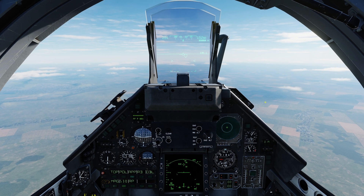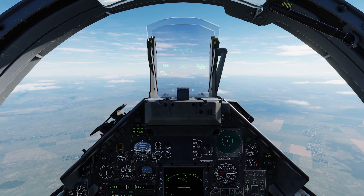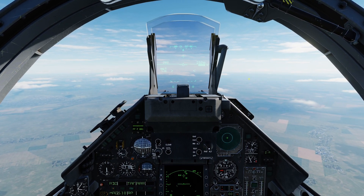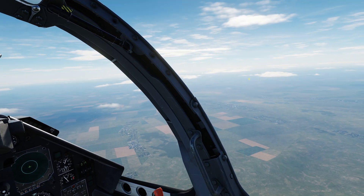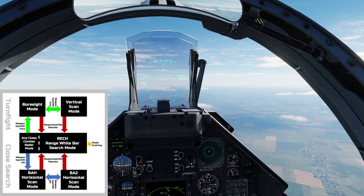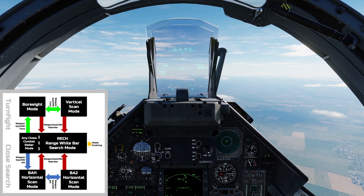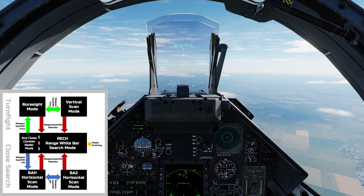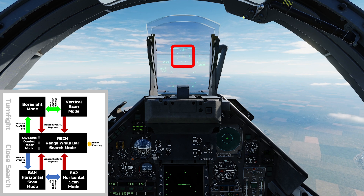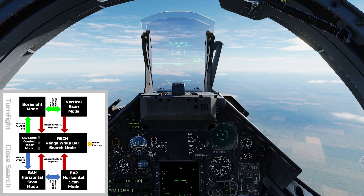I'm going to select the Magic 2 missile using the CNM switch. I can see that Magic is selected on the left hand side. Pressing the weapon system command switch forwards accesses and cycles between what I like to call the turn fight modes. The first is the Boresight mode, indicated by the dashed circle on the hood, and points the radar along the longitudinal axis of the Mirage — in other words, straight in front of you, in a three degree cone.